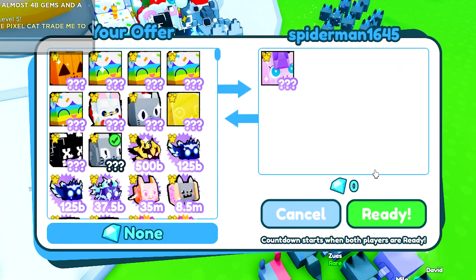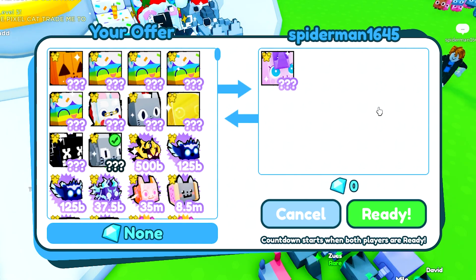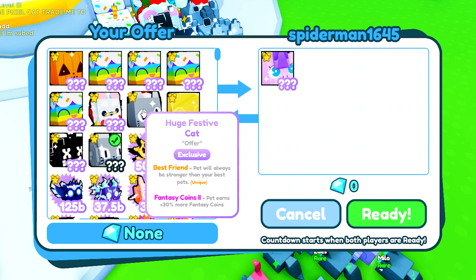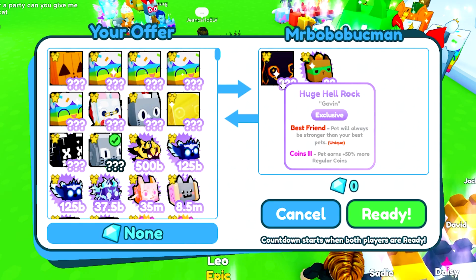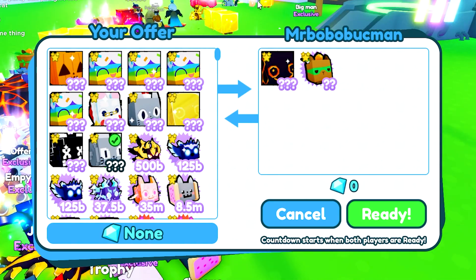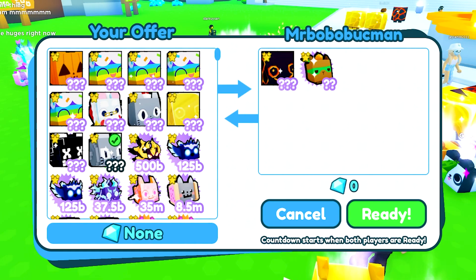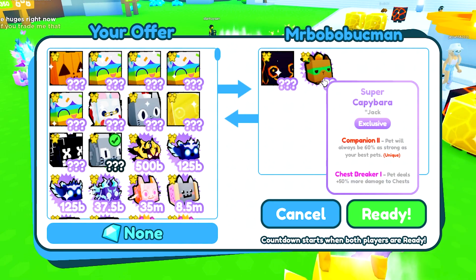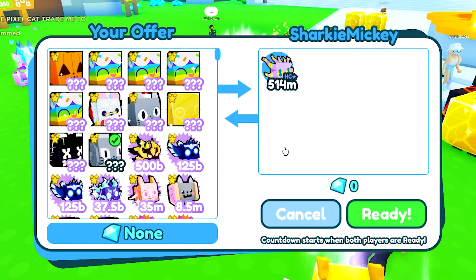Spider-Man 1645 has a huge pony — those go for 460 billion, which is pretty crazy. I kind of do want a huge pony since I haven't had one in a while. Then this other guy is offering a normal huge rock — I usually only see the golden ones nowadays — plus a super capybara valued at 10 billion. It's a tier 2 pet so it will probably sit at 8 to 10 bill.